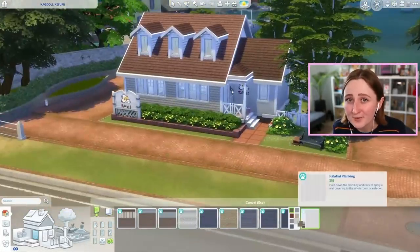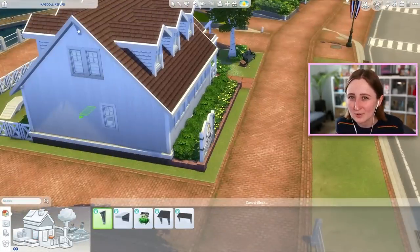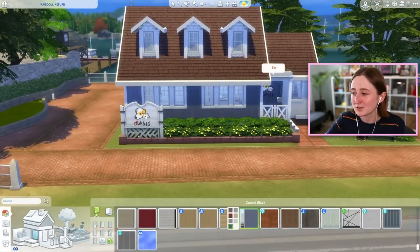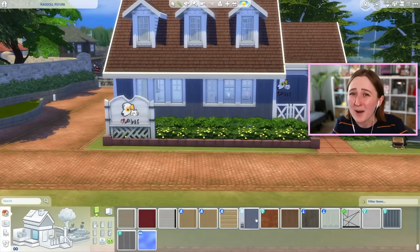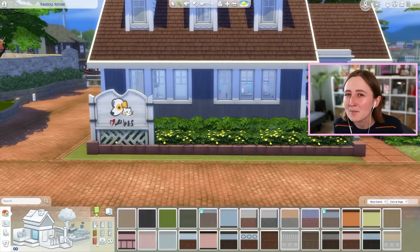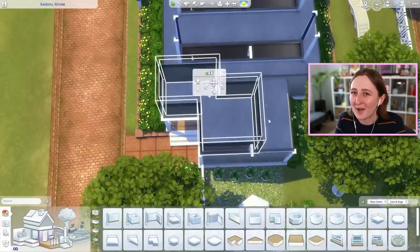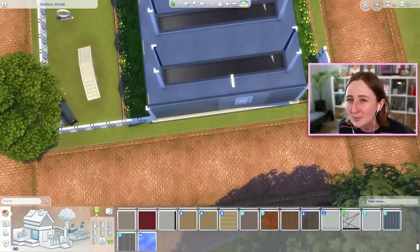So if you want to download this lot, it is on my gallery — my name's just lilsimsie on Origin, so you can just search it up and download this. It only uses the base game and Cats and Dogs, so if you have Cats and Dogs you should be able to use this lot. Now that we're kind of wrapping up the build here, I'm actually going to pop back into the game in real time and give you a better tour, because it's always kind of hard to see what I'm actually doing when I'm speeding around and turning the camera so much, so I want to show you a better, up close and personal tour.